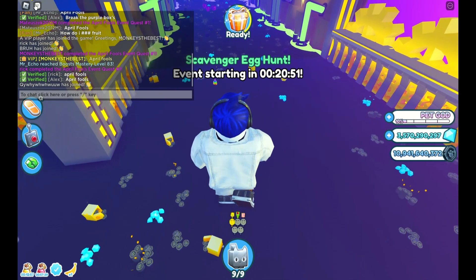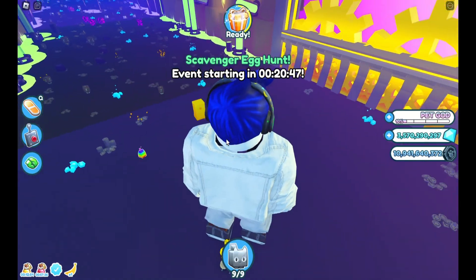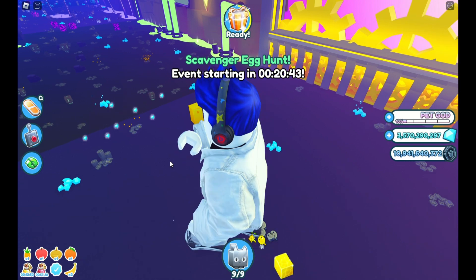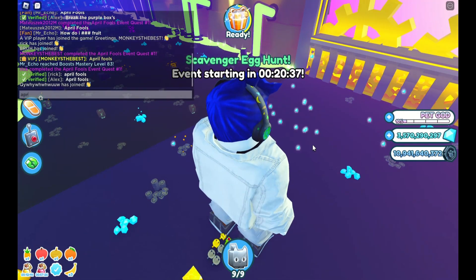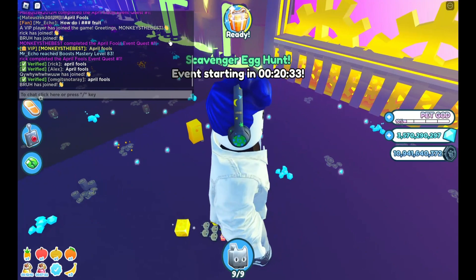Hello YouTube and welcome to Pet Simulator X April Fools event. First thing you gotta do is type 'April Fools' in the chat — like this — and that will activate your first quest.